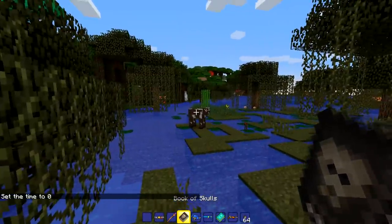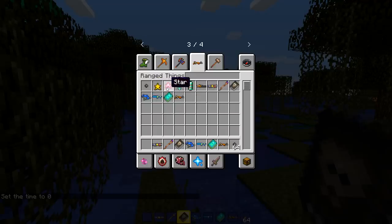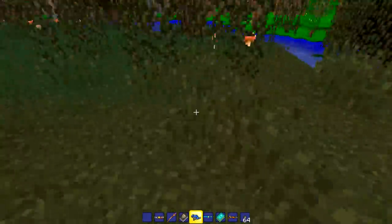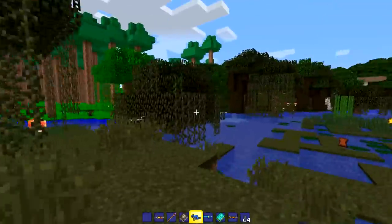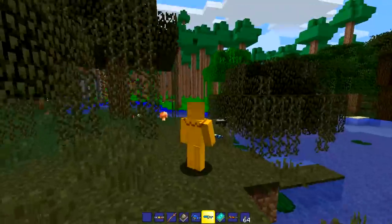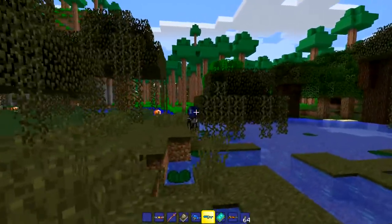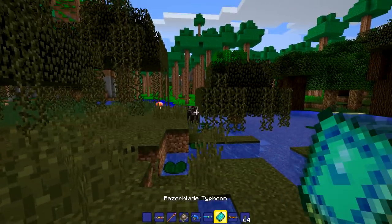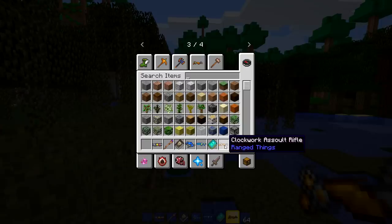Next up: book of skulls. Is there a mana thing? Wait, here we go - is this a mana star? Searching for mana... slime gun, apparently shot a cow at some point; it just sounds like water. Half of these aren't even shooting. Okay, there's a little projectile here and there - shooting right at the cow but not hitting. Razor blade typhoon and clockwork assault rifle - very weird.